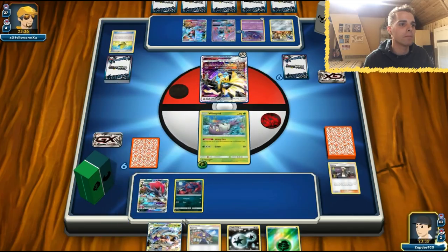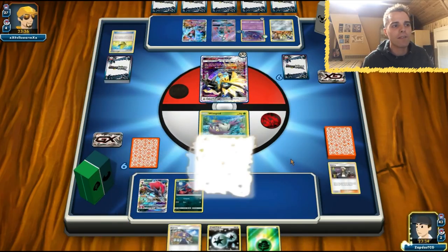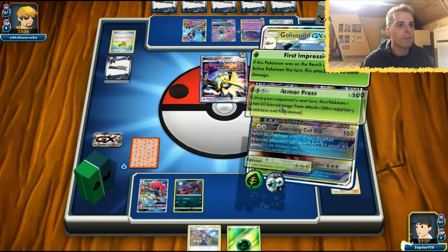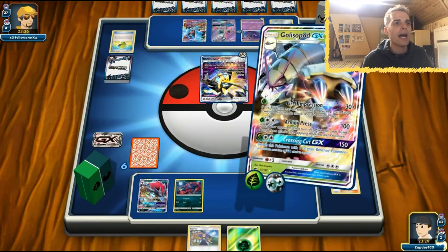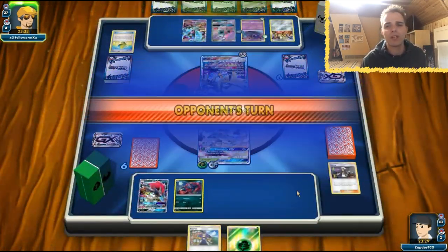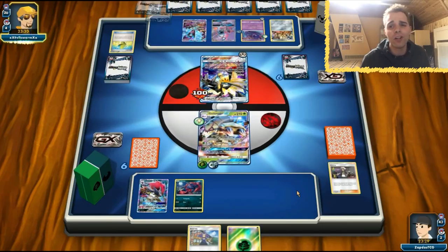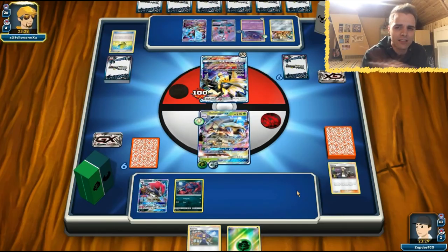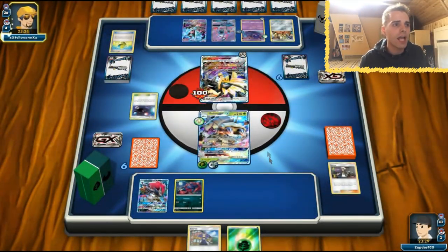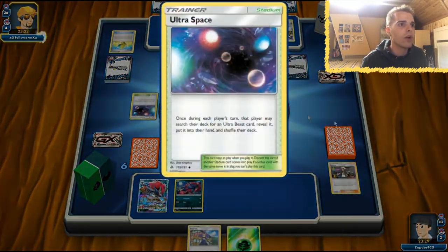Here comes the Golisopod! This Golisopod will be able to use Armor Press, giving us a little buff, and we're going to two-shot that Dusk Mane Necrozma. We won't rely on First Impression here since that extra 20 damage doesn't matter, unless he runs Fighting Fury Belt — which doesn't make any sense.